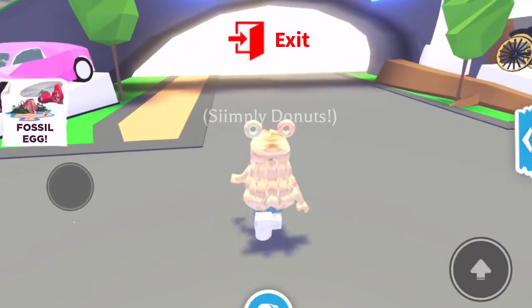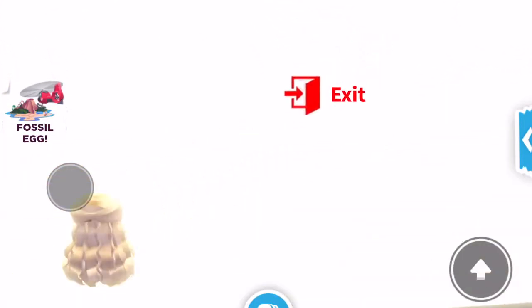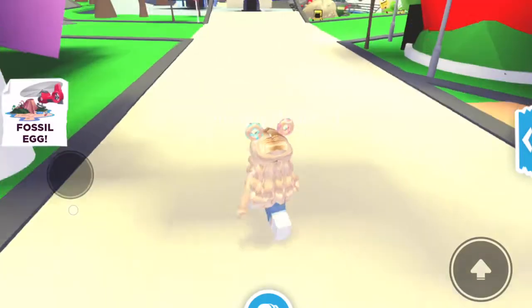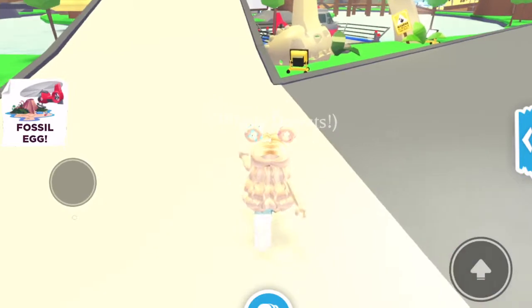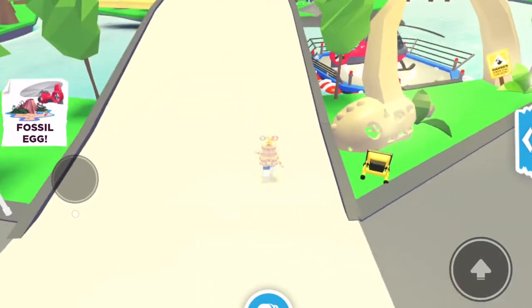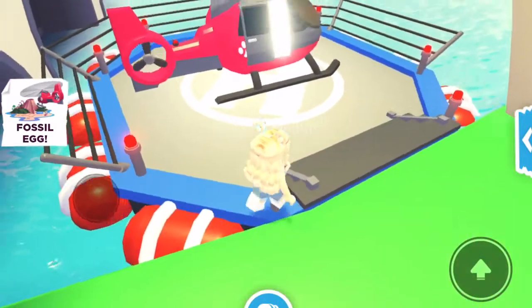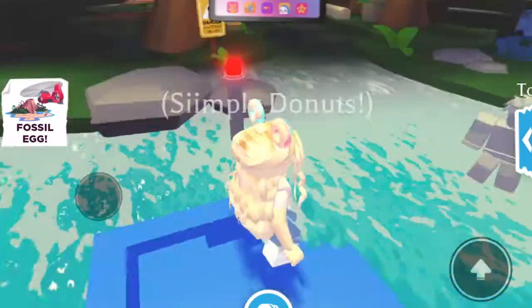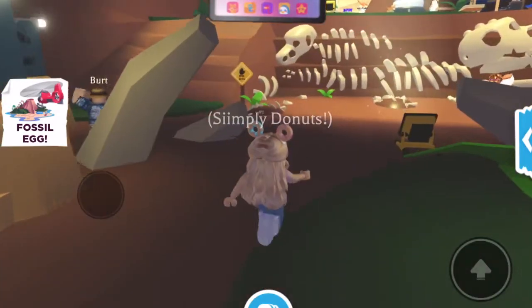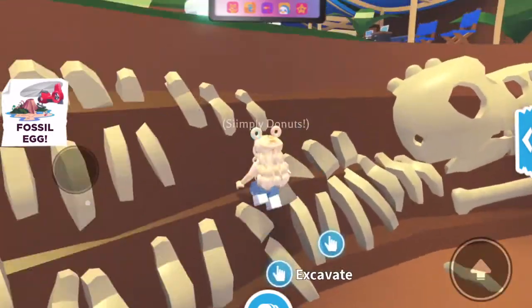I'm gonna take the scenic route — I'm not gonna rush. I want to get the full experience, and I wanted to get into a private server because I don't want any spoilers on what the pets look like. I don't know if you can get them from the dinosaur area — that's what I'm gonna try first instead of going to the nursery where the eggs usually are. I don't think you can get them here but I just wanted to make sure.